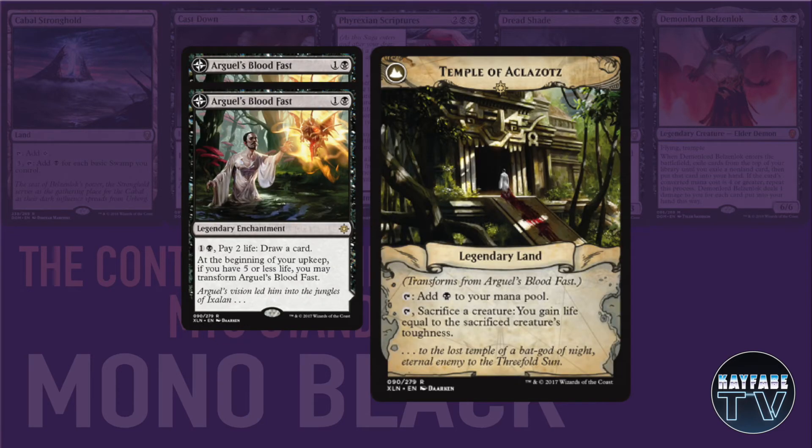This deck only plays a handful of enchantments, but they're all pretty valuable. We've got 2 copies of Arguel's Blood Fast, which flips into Temple of Aclazotz. It's there really just to draw cards — yes, you commit a little bit of life to it, but the deck has a couple of ways of gaining that life back. Being able to draw a card at instant speed and fill your hand back up all for 2 mana is pretty decent.